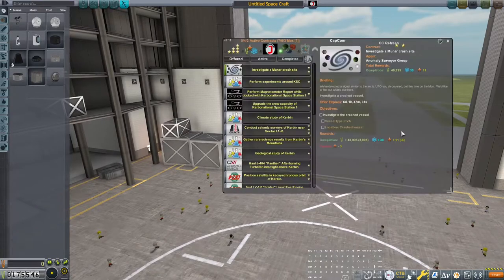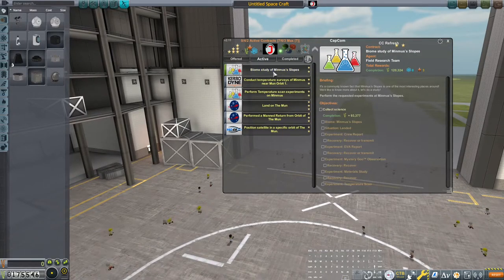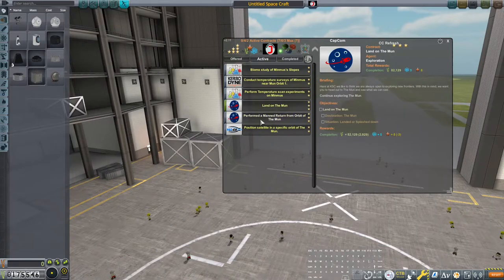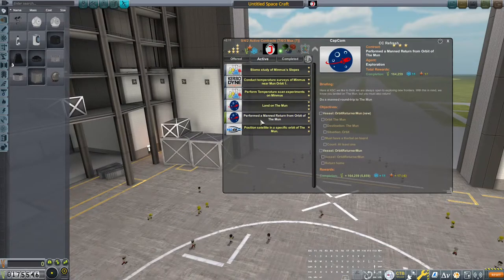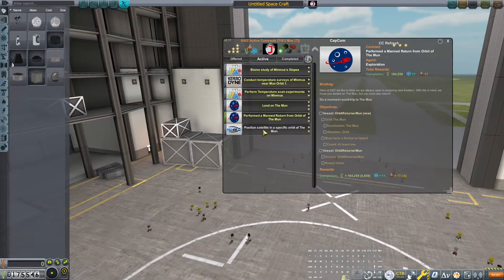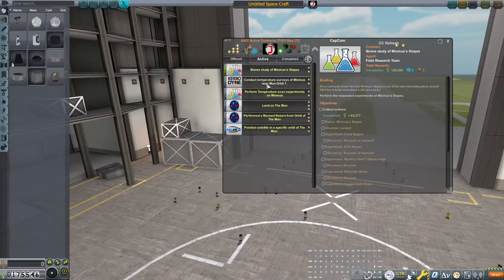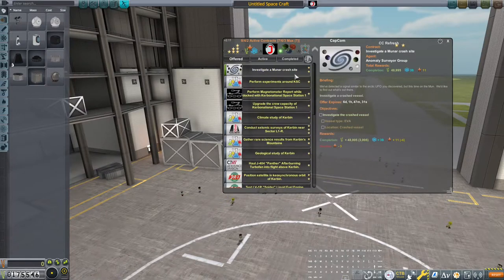To the moon, Alice! Let's see our active contracts. We're not going to do the Minmus slopes, not the Minmus moon orbit one, and not temperature scan experiments on Minmus - which apparently I somehow failed to do. We are going to land on the moon, perform a manned return from orbit, and put a satellite in a specific orbit. It's not as many contracts as I expected. We're also going to investigate a Mooner crash site.